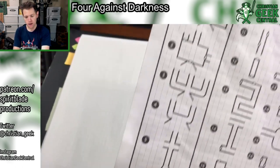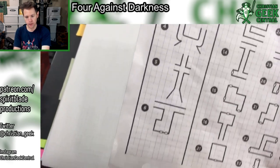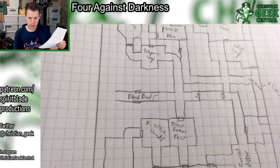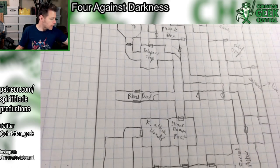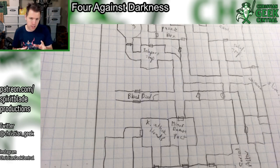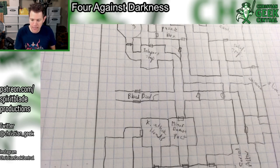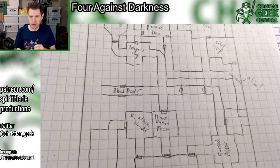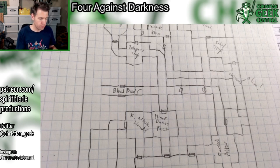Those are all your possible starting rooms, and all of these are the options of how those rooms could branch off. You might think looking at graph paper that this is going to be a game that's tactical and positioning is really important. It's really not that kind of game at all. The shapes of these rooms don't have any relevance to gameplay on an encounter-by-encounter basis, apart from whether or not they are a room or a corridor. That will determine whether all your party members can be involved in combat or just the ones in the front or back row.